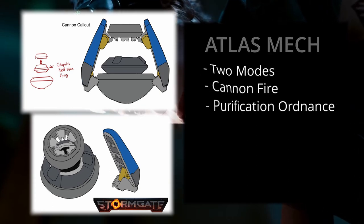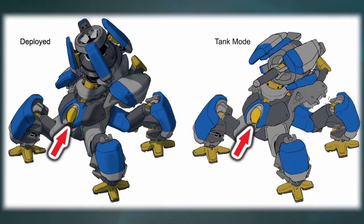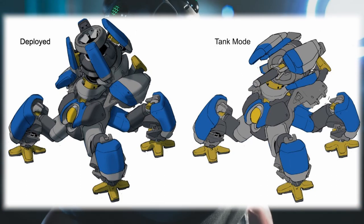True to the design of the mechs of the Resistance faction in Stormgate, the mech has a viewing window on the front. With the images given to us by the developers, it appears that the unit will have two operational modes.